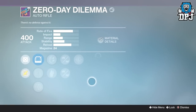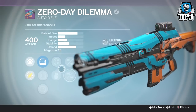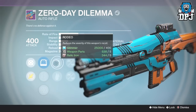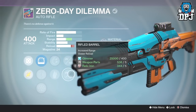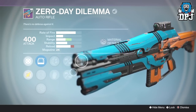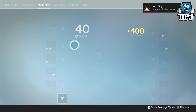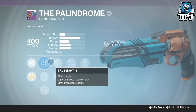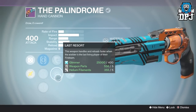Zero Day Dilemma - let's go. We've got Persistence, Hand Laid Stock, Rifled, Rodeo, Close and Personal - probably use Rodeo here, actually three stability perks, but then we could have two stability perks and crazy range. I'm going to keep that, let me lock it - because I have a habit of dismantling things that are very, very good.